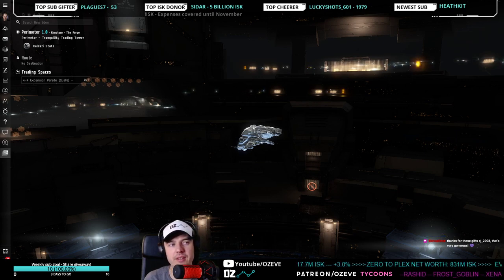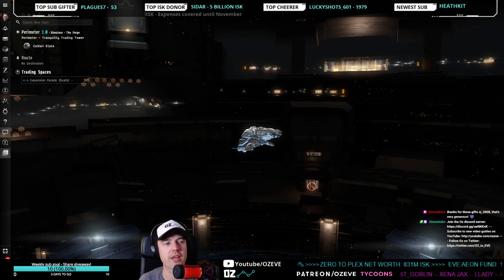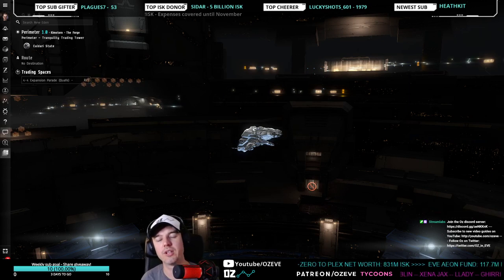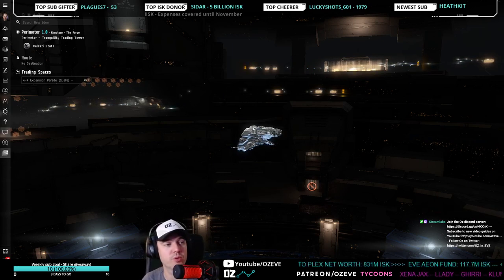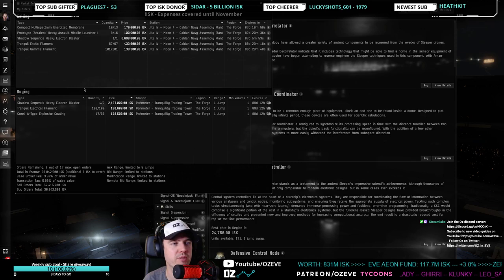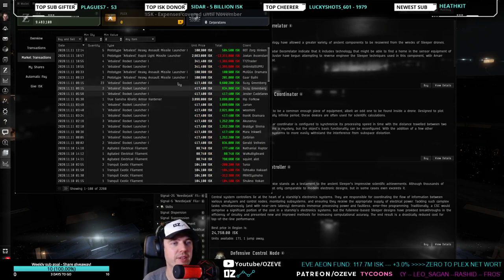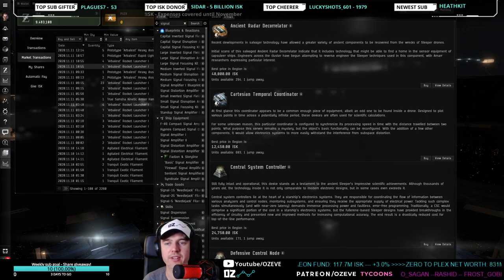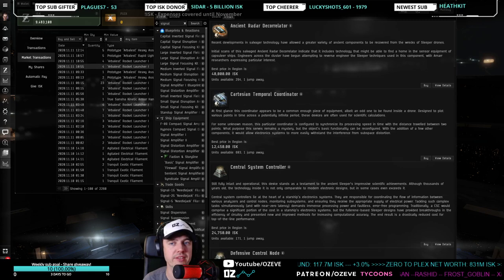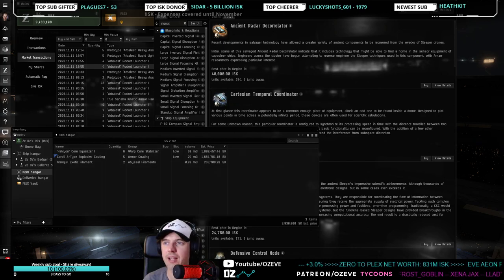If you need to update your sell orders, you'll have to make that one jump to Jita — I recommend doing that only when necessary, maximum twice a week. Looking at the orders, most stuff has fulfilled, but we only have about 9 million in funds, so I need to focus on selling some things. Some buy orders placed in Perimeter get fulfilled there — small enough to fly over in a corvette.